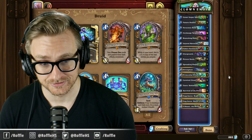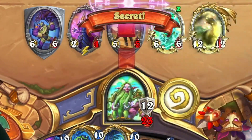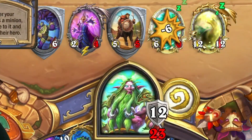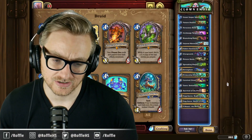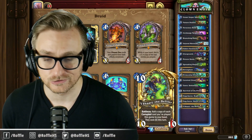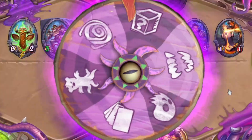The deck is Clown Druid. The goal is to use Primordial Protector to draw Survival of the Fittest, which will corrupt not only our Carnival Clowns, but also our Strongmen, which can come back from Yashara the Defiler. If we get into trouble, we have double Yogg-Saron, which we can use for a little bit of chaos.